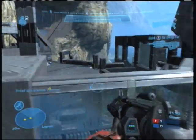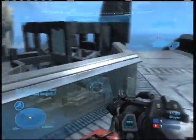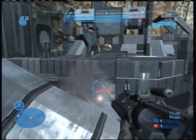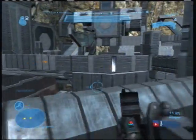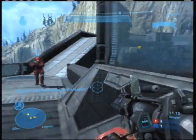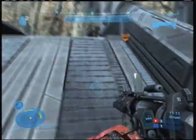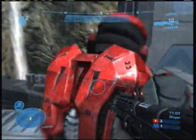I scoop up the grenade launcher here — this is a really neat tool. What you want to do is fire the weapon and hold down the trigger key. When you release the trigger key, the grenade will explode. So you want to time your grenade launches so that they explode when they're as near to your enemy as possible. It's a pretty nice long range weapon and I like the control it allows you to have.